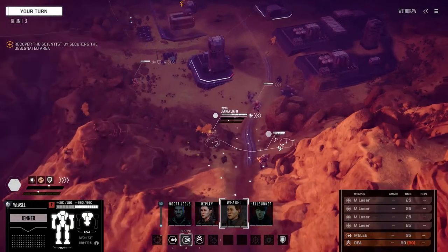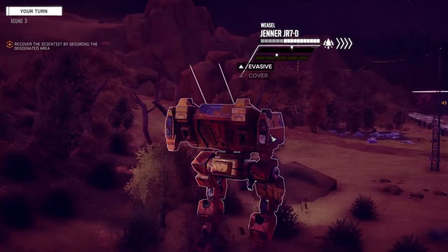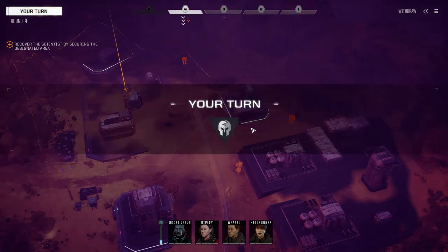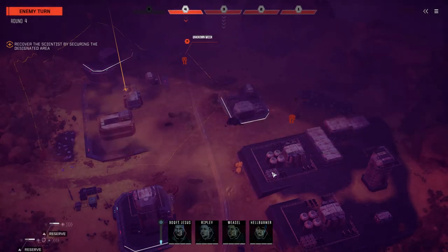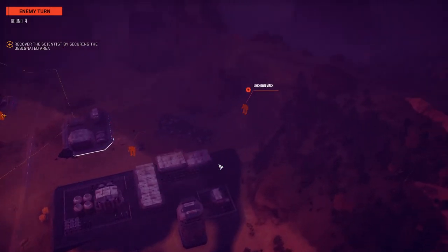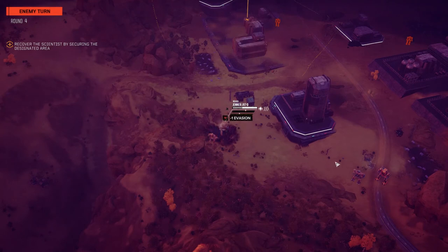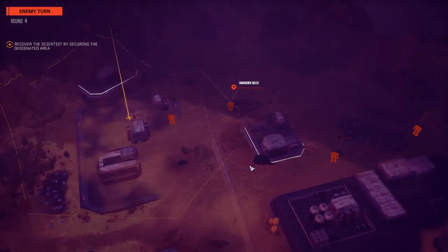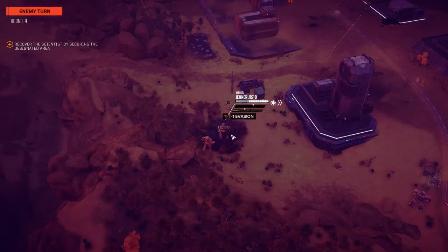We're going to get the Panther down here, and let's get the Jenner on this side. I feel more comfortable now that the mechs have a little more armor, especially the Spider and the Jenner. The last few episodes they've been penetrated and pinned. I'm worried one large laser hit will blow an arm off, so I want to be able to take at least a medium laser hit without internal structure damage. There are three mechs and that's an LRM 5, so perhaps a medium mech or a Locust — and yes, it's two Locusts.